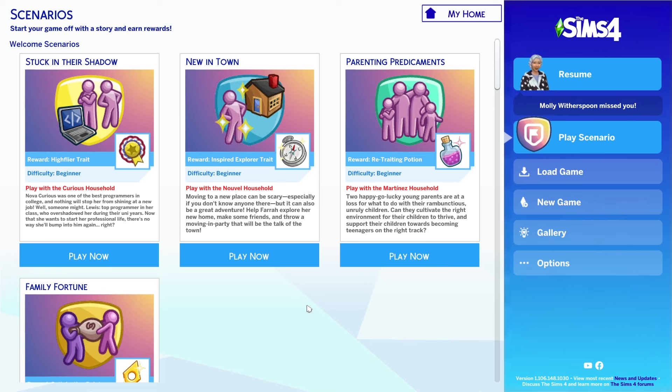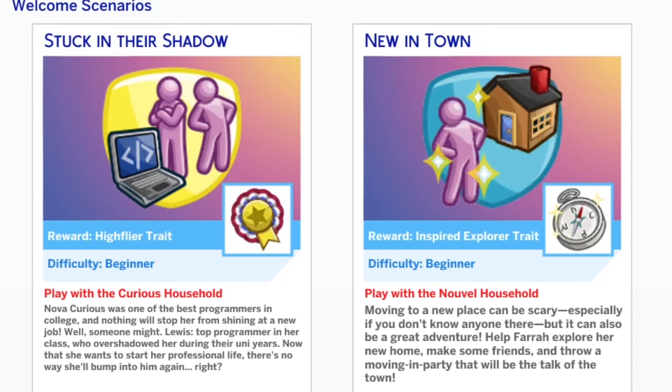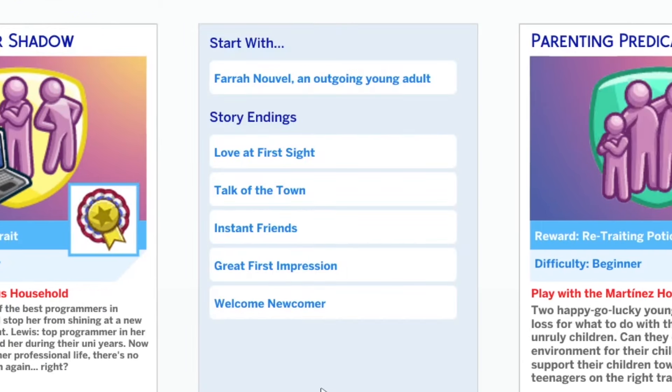For those of you who don't know, if you haven't seen the previous scenario it doesn't really matter. We're going to be in the same neighborhood, so those Sims will be walking around potentially or may show up as a welcome wagon. The goal is to do the scenarios and each one is a household in Newcrest. We did the previous one — 'Stuck in Their Shadow' — which was actually a lot of fun. There was story. We're going to do this one now.